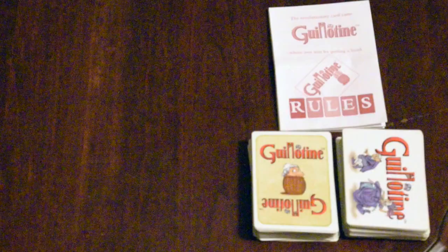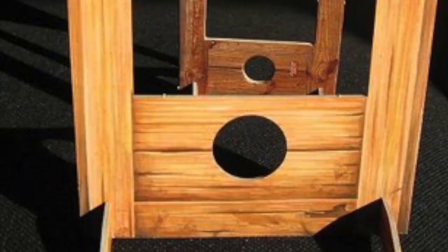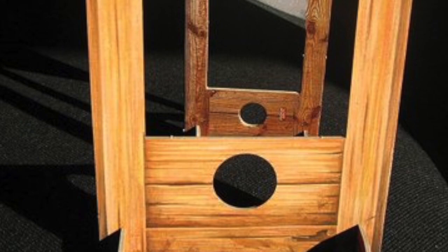In the box you'll find 50 noble cards, 60 action cards, and a rulebook. Depending on the version you get, there may also be a cardboard guillotine included, but this isn't necessary — more set dressing than anything else.